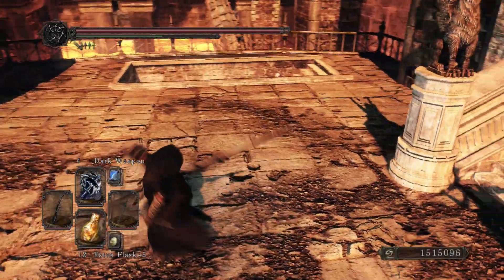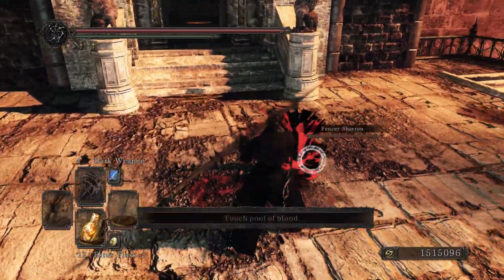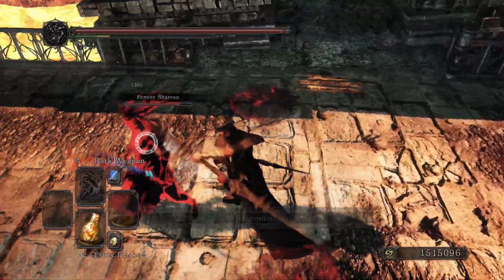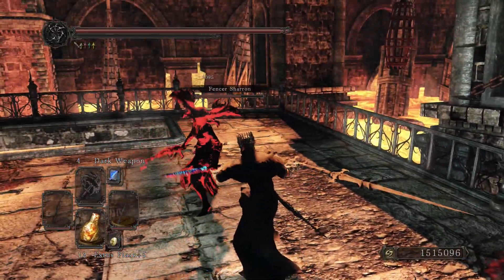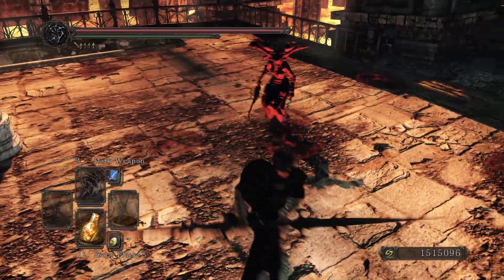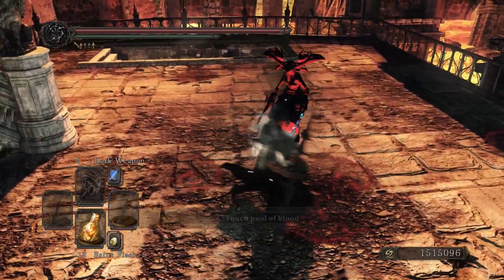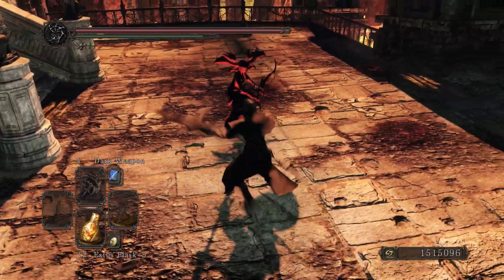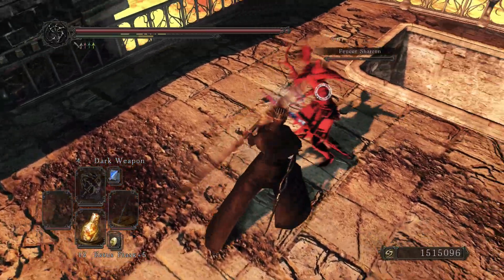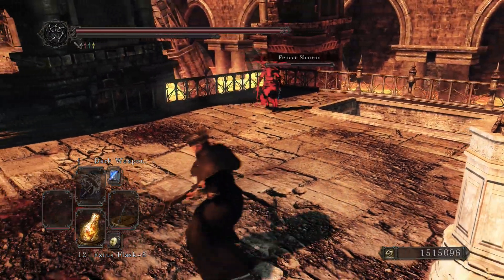The Stone Twin Blade can be obtained from the Stone Soldiers as you make your way to the Mirror Knight. It weighs 10 units, has 120 durability, 25 poise break, 130 counter damage, and at 50 strength and dex I was doing 377 damage. This thing is kind of like an upgrade to the normal Twin Blade — more damage and slightly lower stat requirements. The strength requirement is 18, but you can just two-hand it. It actually gets an A scaling in strength.